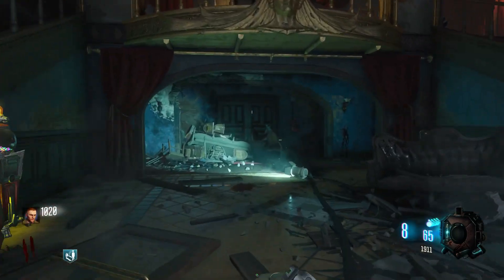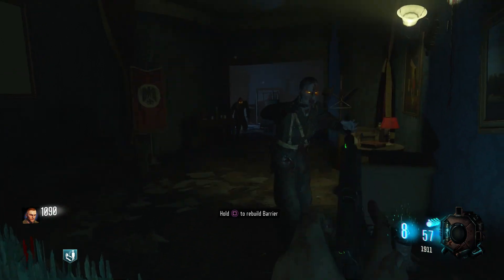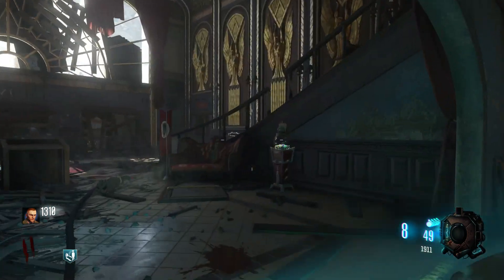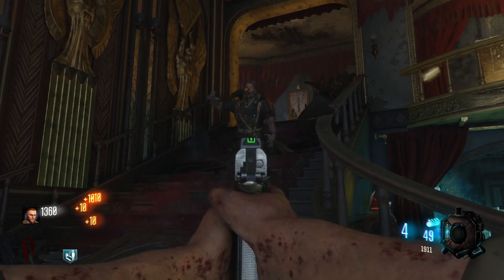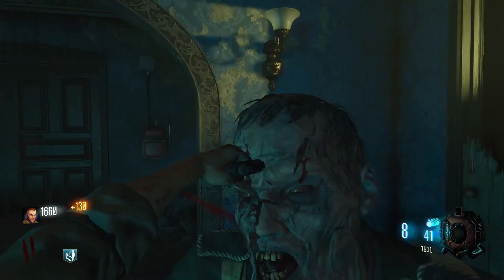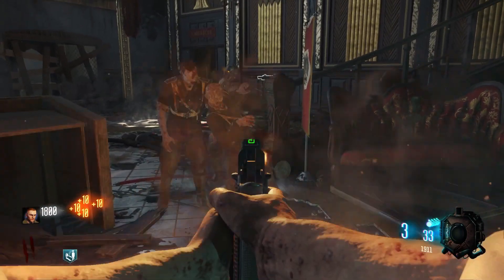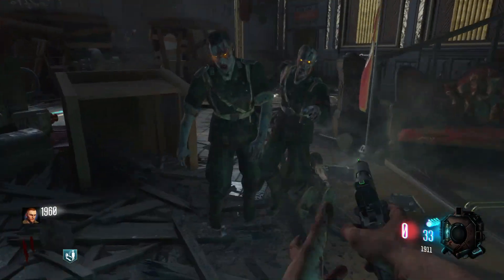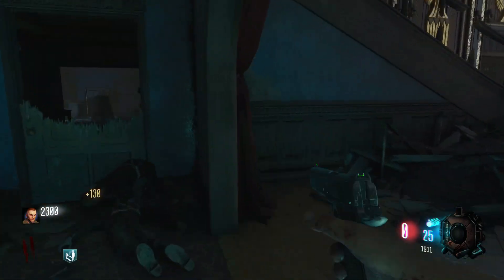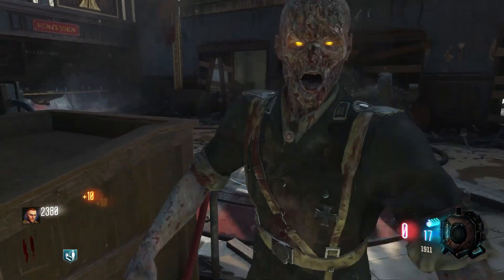Even though I don't think Die Rise was too good of a map, the Sliquifier kept it fun. Then there's the Thundergun, which is a classic and one of the most powerful weapons we've ever had — featured in maps like Kino and Ascension. People were asking for it to be remastered and it did return in Revelations, which made everyone happy. And finally the Wunderwaffe — not the most powerful, but perfect for the map it was in, Der Riese, and it's just an iconic og wonder weapon. If I had to pick between the Sliquifier and Thundergun, I'd go with the Thundergun. Just don't mention the Jet Gun — that's definitely not a good one.